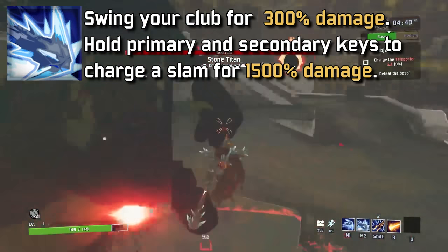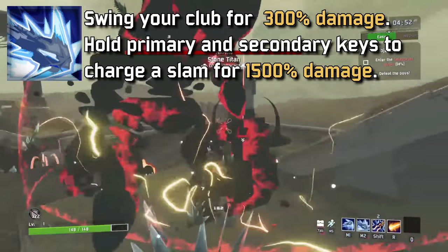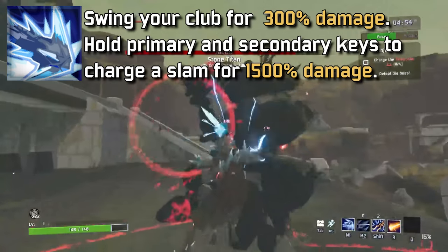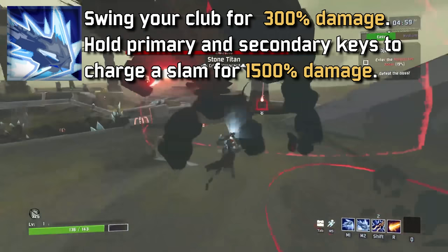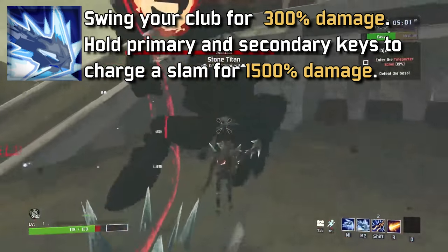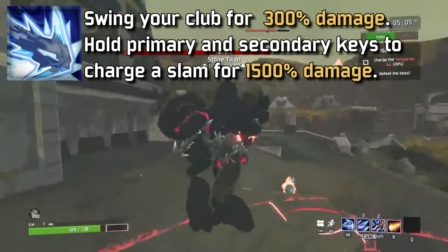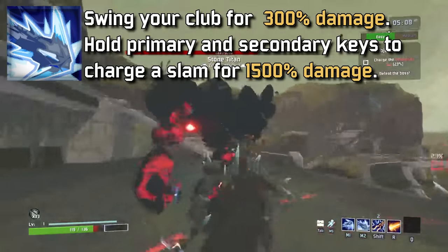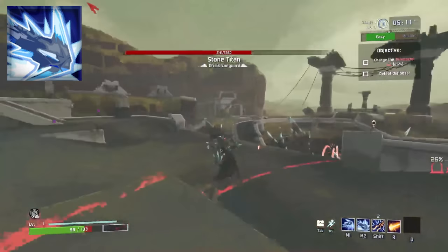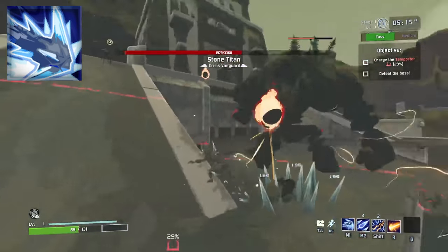False Sun's primary is called Club of the Forsaken — exactly what it sounds like, a big club. It swings slow but deals 300% damage. The real use comes from its second phase: hold the primary and secondary button simultaneously to charge up a big overhead slam that, when fully charged, deals 1500% damage with decent AoE. I very scarcely use the M1 normally — I almost exclusively use the slam. It is pretty strong.